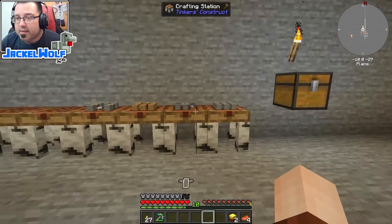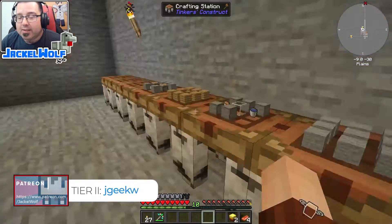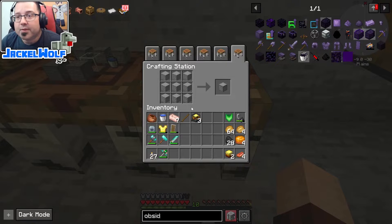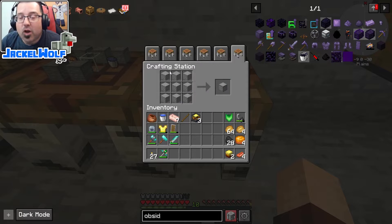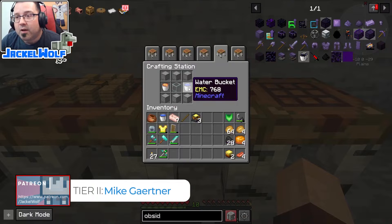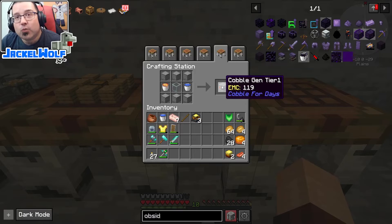So this episode we're going to focus on those five cobblestone generators. To make a tier one cobblestone generator we are going to need some compressed stone. To make one block of compressed stone you need nine blocks of regular stone. We're going to take six of those compressed stone blocks, one bucket of lava, one water bucket, and a piece of glass — that's going to get us a tier one cobble gen.